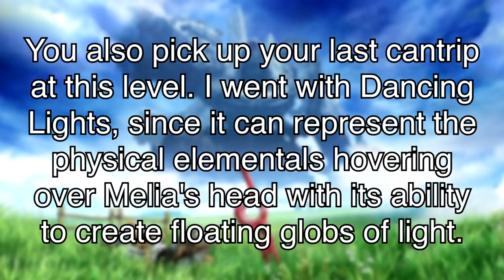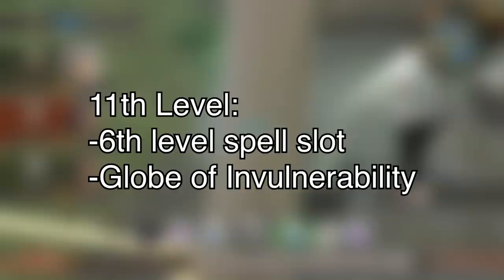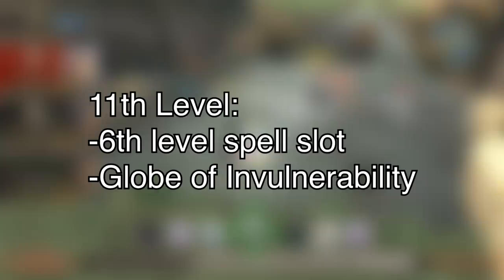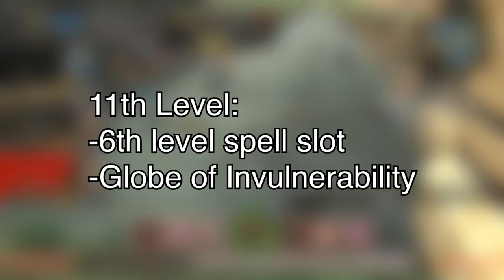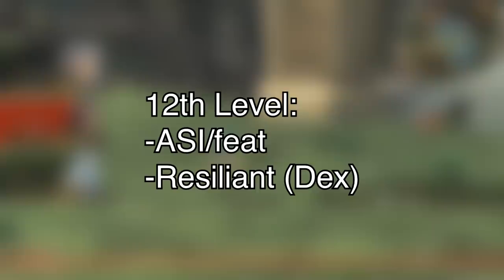Eleventh level, no new abilities, but you do gain a sixth level spell slot. I took the spell Globe of Invulnerability — basically because it can block spells, which I took as being sort of similar to the buff Summon Ice gives to Aether Defense, as well as some weaker version of Reflection. Twelfth level, Ability Score Increase or Feat. I took the feat Resilient, which means you increase one ability score by one and gain proficiency with saves made using it. I did that to Dex, both to get the modifier increase and because a lot of spells target Dex saves — again to play up her high Aether Defense.